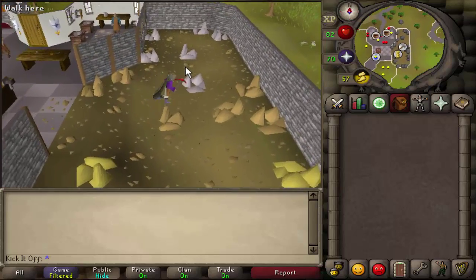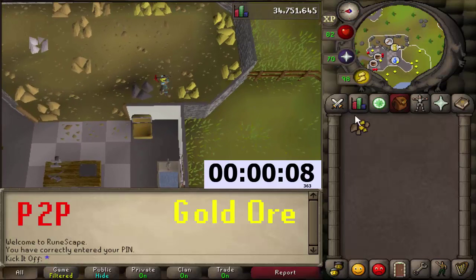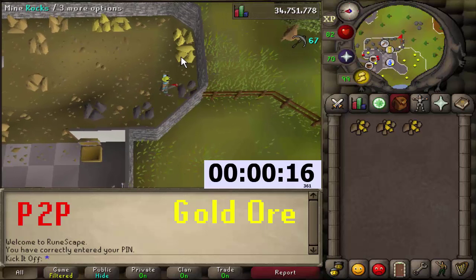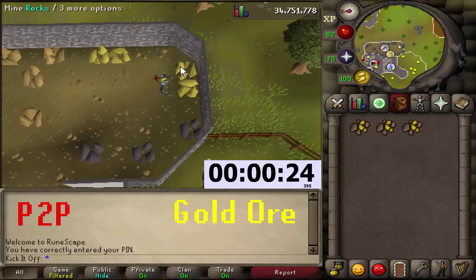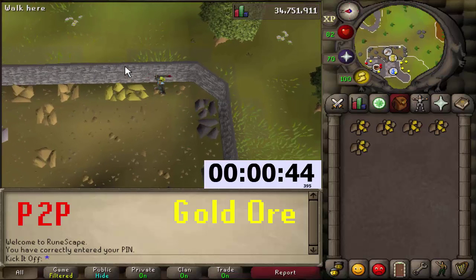In the mining area I think you've got clay, copper, silver, and gold — so pretty useful. For pay-to-play gold, there's not a huge difference in the way you mine it; it's just the way you bank that's the main difference between F2P and pay-to-play with this method.